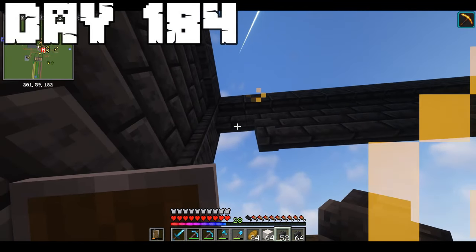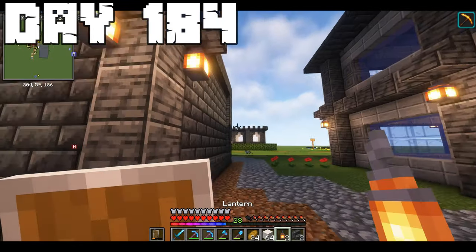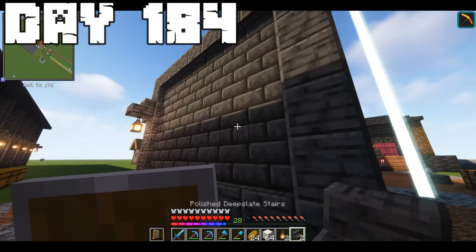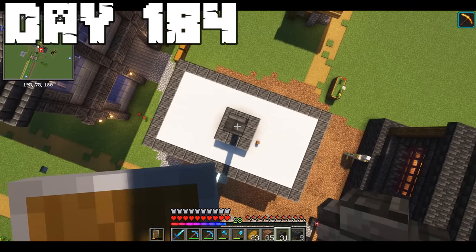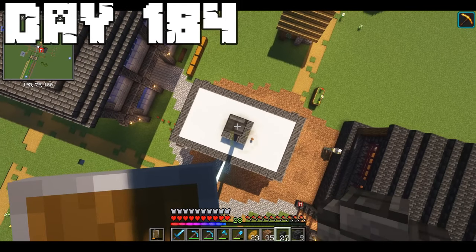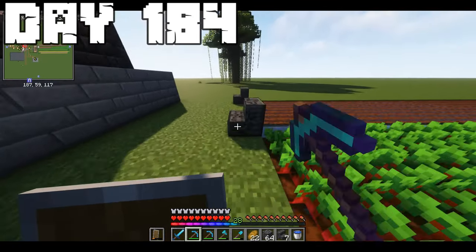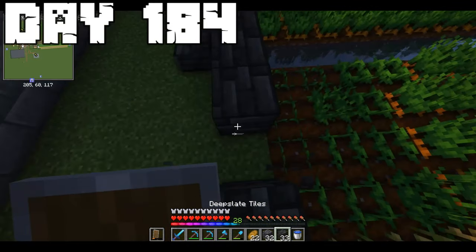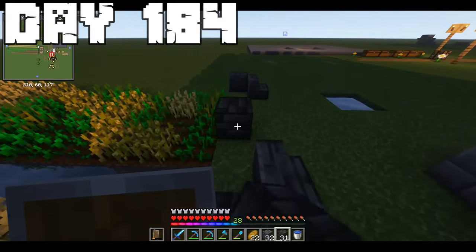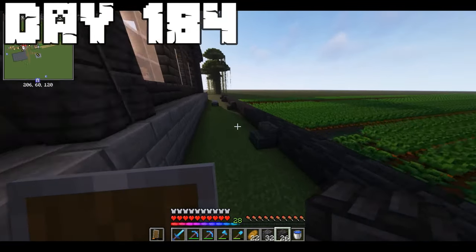I didn't make a monument for day 100, which might have been more special, but that was because I wasn't keeping track of the day counter. But I am now, and I want to do something cool for day 200 to make up for it. On day 184, I continued building up the day 200 monument. I'm going to need to get this done early because I need to breed up those sheep. After that, I started working on a facade for the crop farm behind my house - it's using a lot of deepslate too.